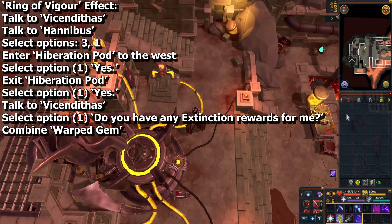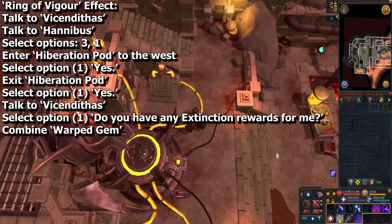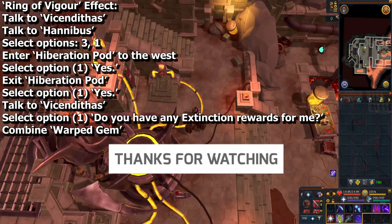Both items will disappear and you automatically gain the ring of vigor effect. Hope you found this video helpful. If you did, remember to like the video, subscribe to the channel, and hit that notification bell for future videos. There are also links in the description below for my Patreon, donation link, Twitter, and Discord where you can interact with me. Catch you later, peace!